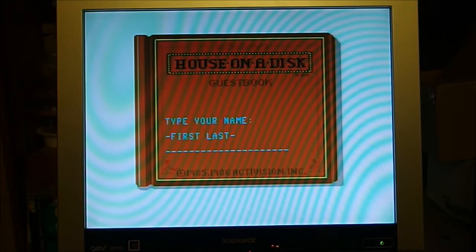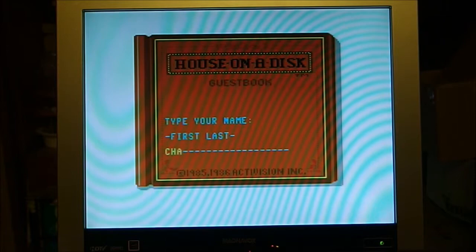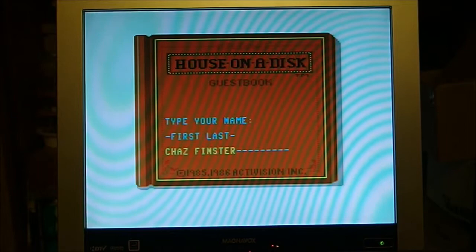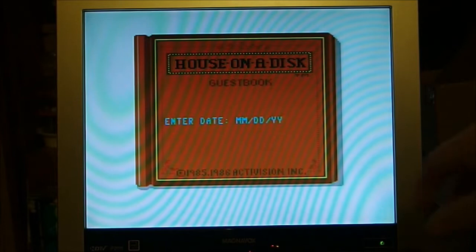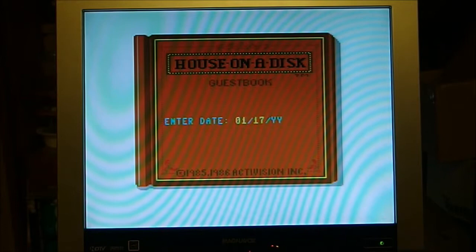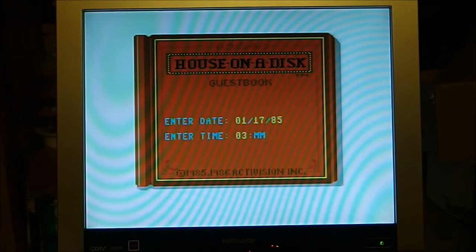So if you were to buy this back in 1985 and boot it up, this is what you would see: 'House on a Disc — Guest Book — type your name, first name and last name.' I'll enter Chas Finster — props to anybody who can recognize that reference. The two-digit year would imply that this is not Y2K compliant, so we'll start with January 17, 1985, and it is 3:12 in the afternoon.